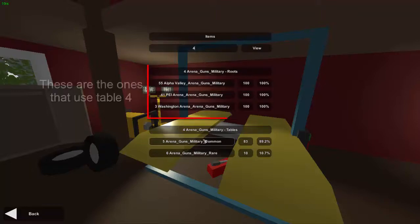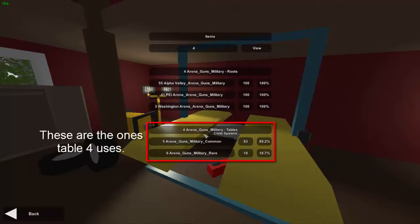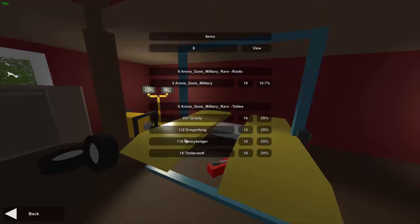If we click on table four it brings us there automatically. Inside table four it gets even more complicated - it uses multiple routes: alpha valley arena guns military, PEI arena guns military, and Washington arena guns military. Inside it, it breaks down into arena guns military common and arena guns military rare. We can click on each to see which tables use them and what's in them. In that table we've got peacemaker, saber-toothed, viper, eagle, fire, maple, strike, heartbreaker. You can switch back and forth between tables - it's super complicated.